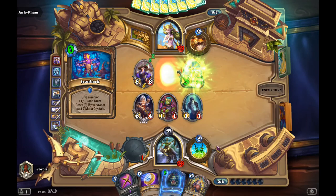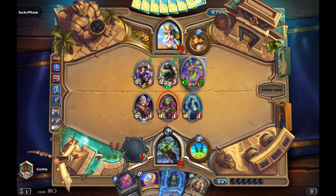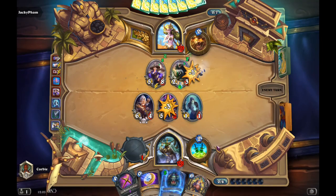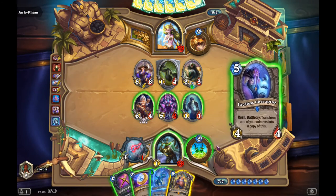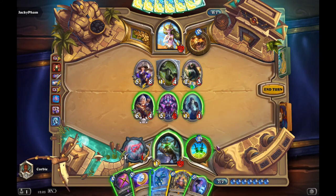He's gonna proc the Bamboozle, and I actually get quite a fortunate 4 drop here. There he goes with the Innervates — this is quite unfortunate then. But with all that I have, I could actually control the board. I was thinking to play the Face Less Corrupt, which I could use to get a full clear, but I think the Togwaggle is a better option to prepare for next turn.